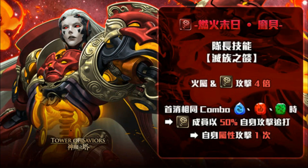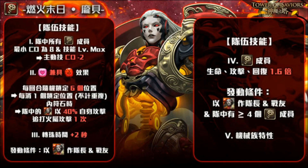As you can see, the total fire multiplier here is 16x, which doesn't seem super high for a black gold card, but let's take a look at her team skill before making any judgment on Pompeii.